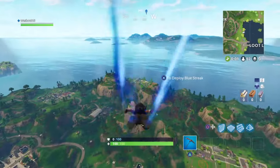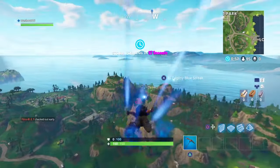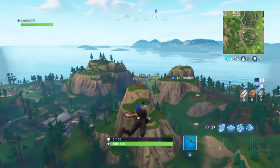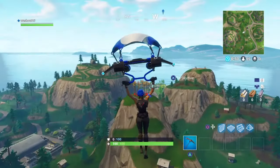We're gonna go for this bullseye here, then we'll go straight down and get the reward, go around to Snobby Shores, see exactly where the treasure chest map is in case we're gonna go for that. I'll walk around whatever way, but I'll do it backwards.